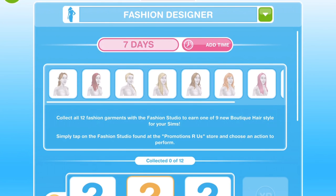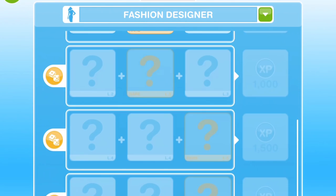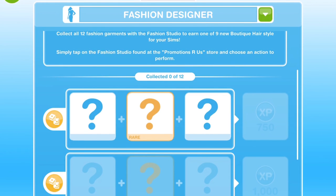As with all of these events you will need to get at least one sim up to the highest level in that particular hobby to be able to collect all of these collectables. As you can see, these blue greyed out ones means that I haven't got a sim up to that level, whereas at the top here you can see level 1 which are white, so I have got a sim to level 1.